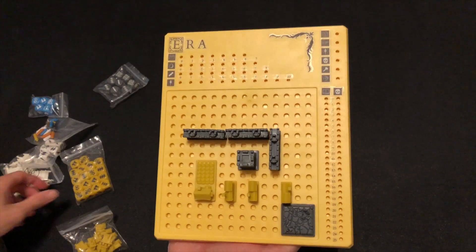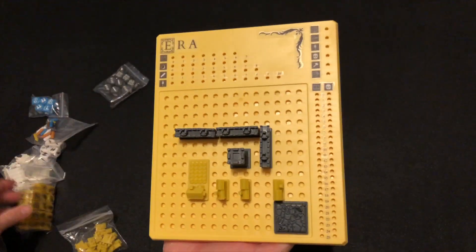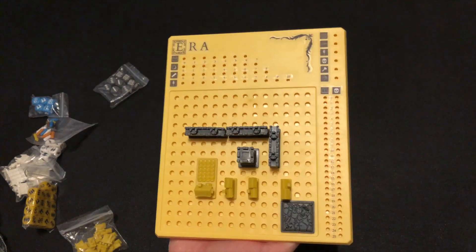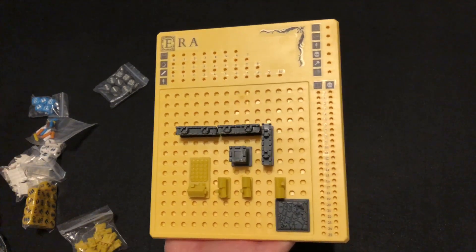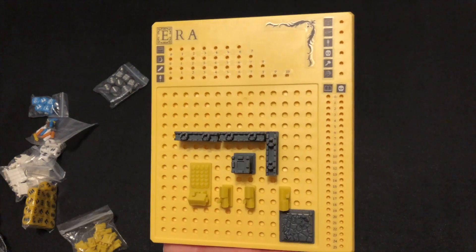Then you have to resolve any calamities that happen. These occur based on the amount of skulls you roll — you check a table on your board. Based on the amount of skulls, you check that table and do whatever it says. Most of them are bad for you, but one of them, if you roll three skulls, is bad for the other player.